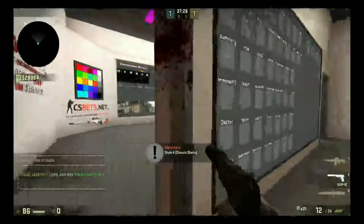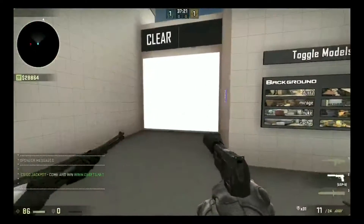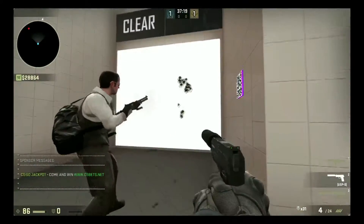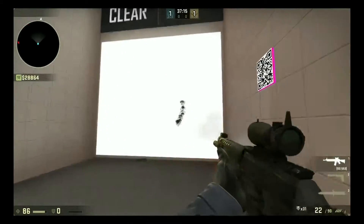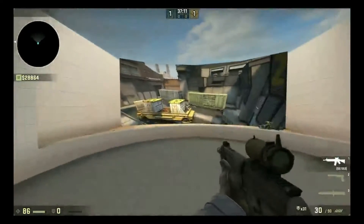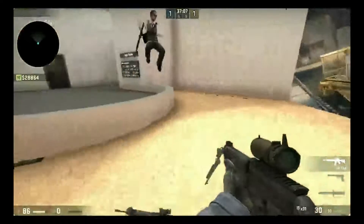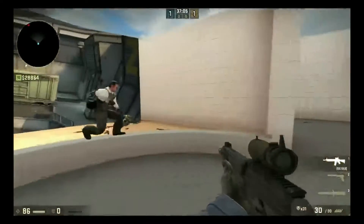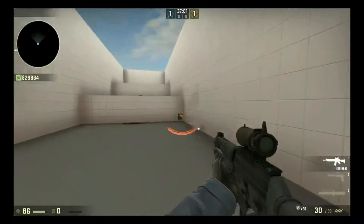Then you can go out to the test range and try it out, test your aim. You can clear it up like this and try on each other. There would normally be bots here but I've kicked them out — you can have bots to kill.